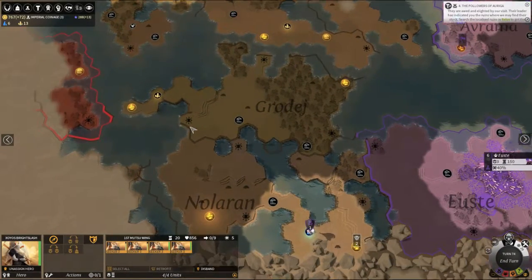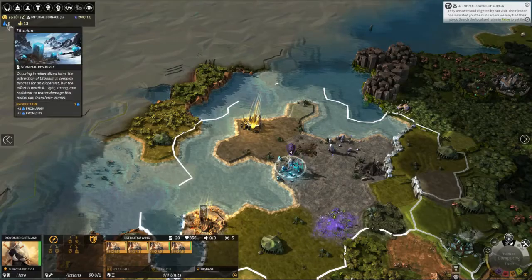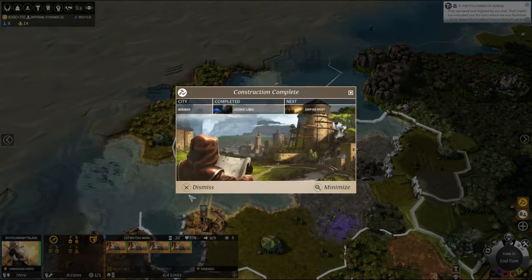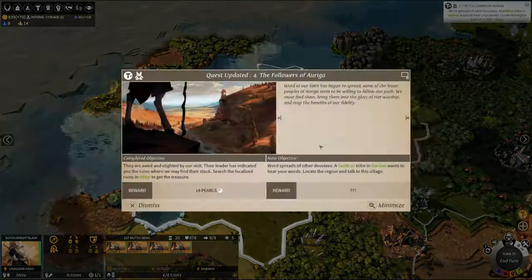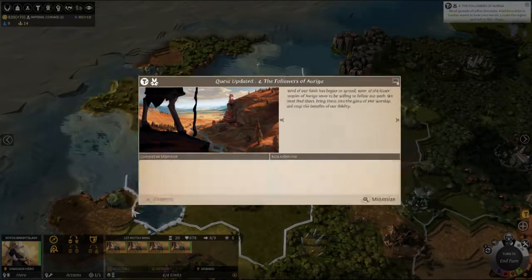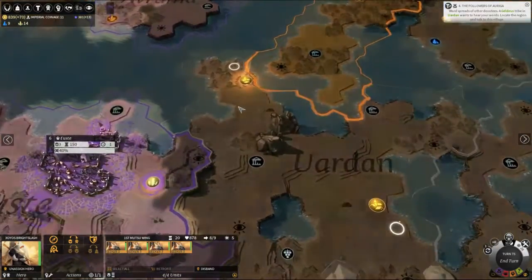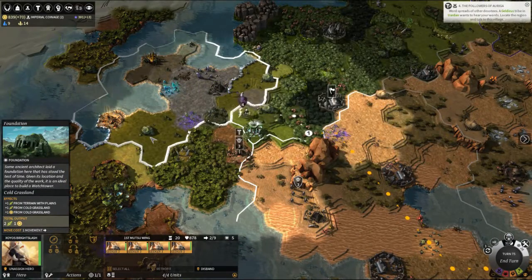We've got 6 of these yet. We need 10, and we can pacify the people in that region. We've got our mint, geometric labs are up so we'll get a little bit extra science. Still making a healthy profit, and our armor has grown. In the ruins we get 14 pearls — thank you very much. Word spreads to other devotees — go to Uradan, they would like to talk. Uradan is over here, and there's a pearl we can pick up on the way.